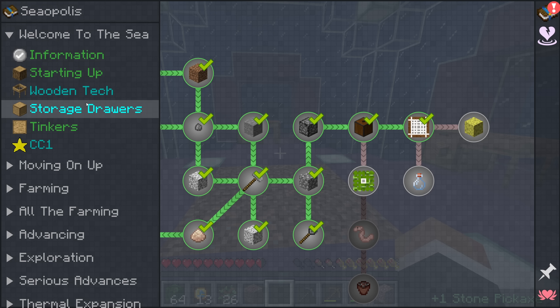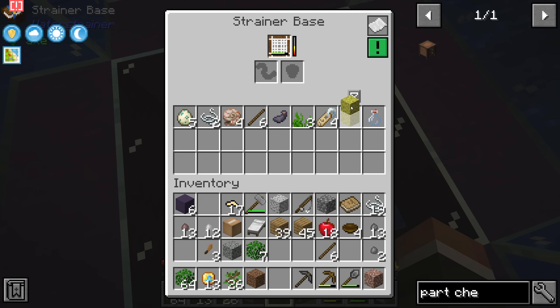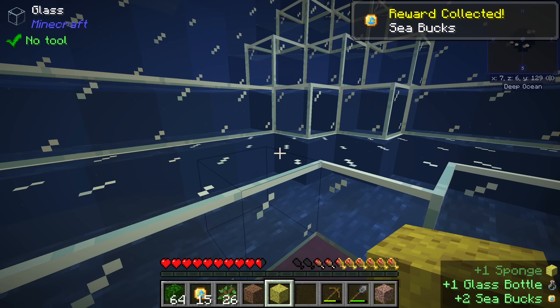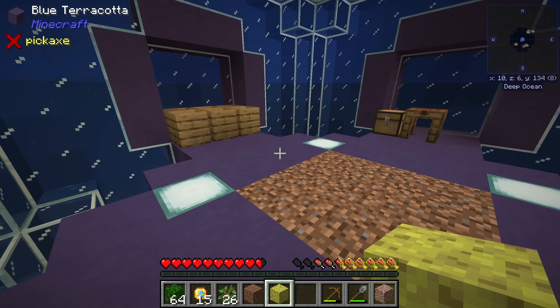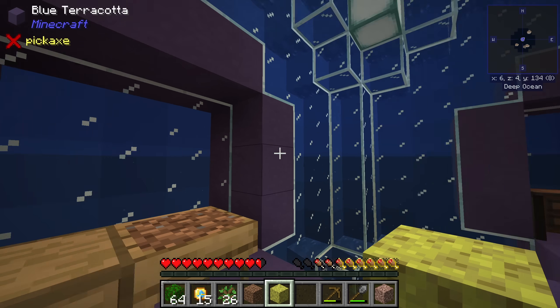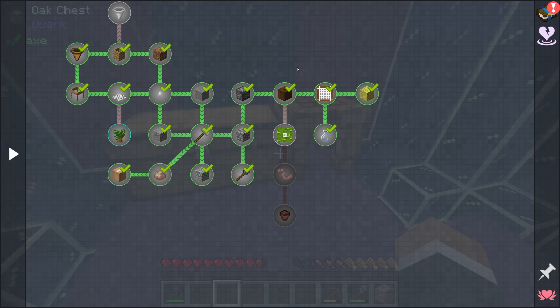I think we might be able to finish the Welcome to the Sea quest line within the first stream. Let's check on our strainer — we have a sponge, and also a glass bottle, which is super nice. With the sponge, we have to be deliberate: just placing it in the open ocean will suck up water that instantly fills back in. So the plan is to get water breathing from a bowl of water, go out and build the enclosure we want, and then once it's built go in with the sponge and clear out all the water.